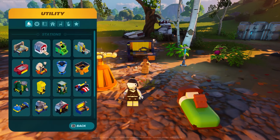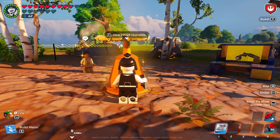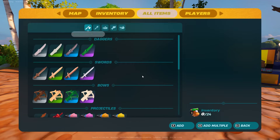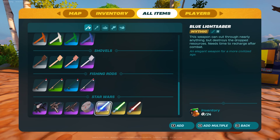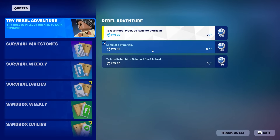Now we need to equip a lightsaber. You can do it the normal way by upgrading your village until you get a lightsaber, or the fastest way by pressing the inventory button, going to all items, and just adding the lightsaber directly. And as you can see, the equip lightsaber quest is done.